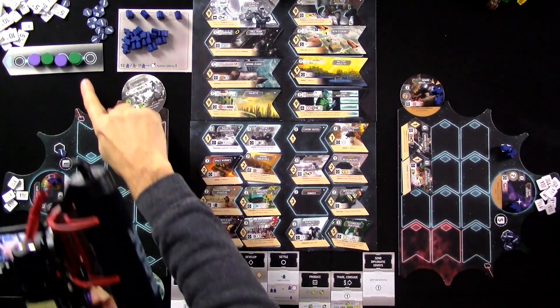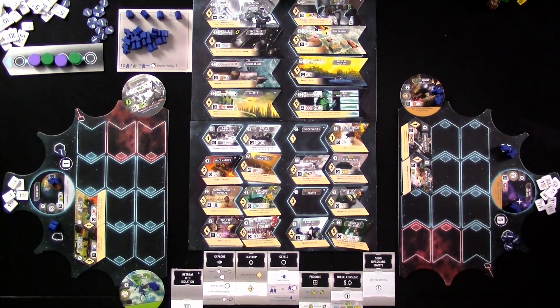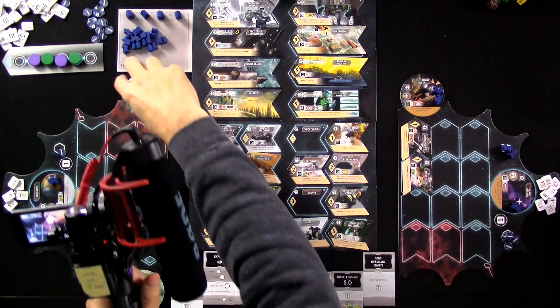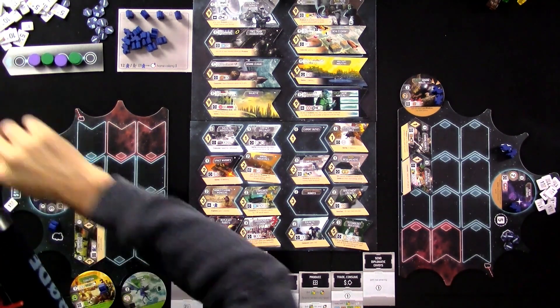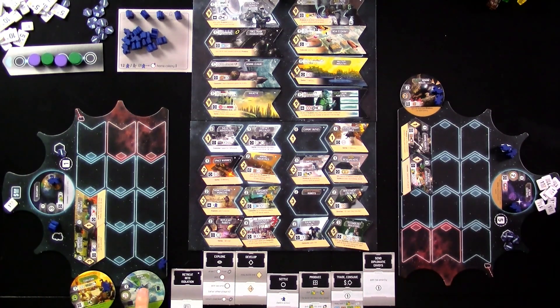Now it is my turn because I am the fourth player. I will go ahead and settle. First of all, I get a bonus colonist. I need four — I will spend four and one colonist to get my uplift coalition going, which will benefit from my uplift race. And during production, I can produce on a gene windfall colony with no goods. So normally I wouldn't be able to produce here, but now I can thanks to the Uplift Coalition. This itself also produces, so now I can start producing genes. I can produce two of them and consume them for victory points or sell them for money. And Jen has nothing to settle.